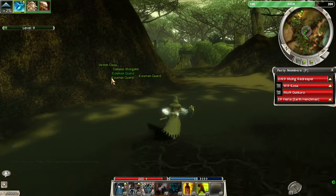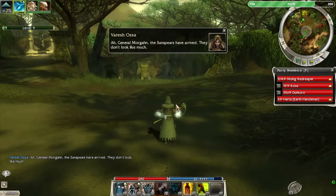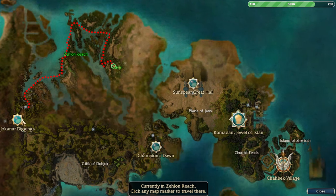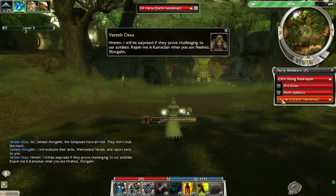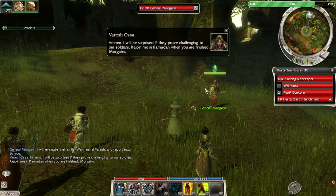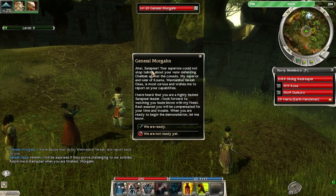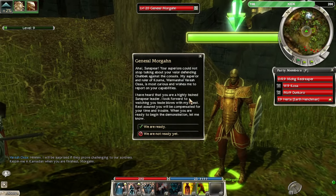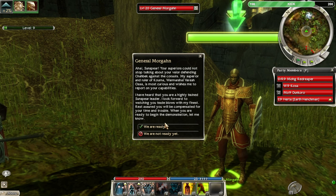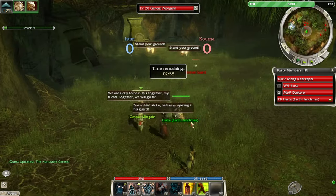There we go — General Morgan. It definitely would have been faster going from the Sunspear Great Hall. For this mission, don't go from Jokanur Diggings even though Zelon Reach is right there — go through Plains of Jarin instead. Lissa teaches us that the glory of leadership is found in honor and duty. Alright, we need to fight General Morgan's finest soldiers — a little PvP.